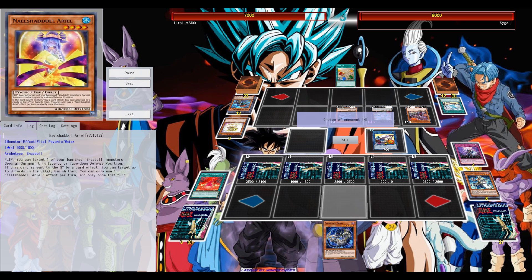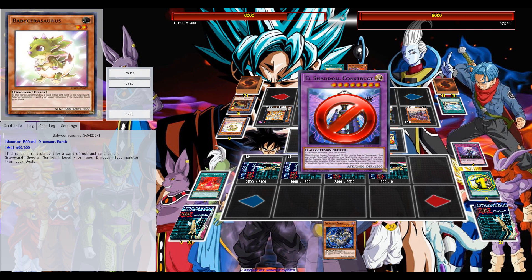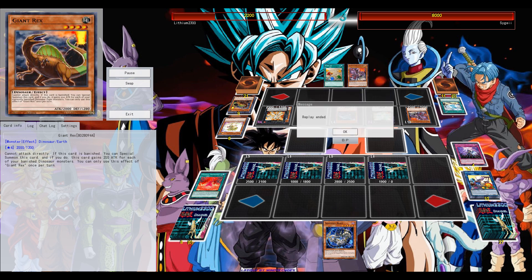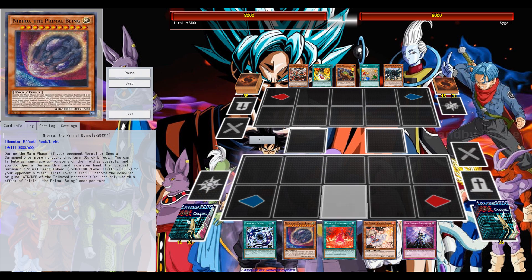Keep in mind that Dinosaurs is going to get that new Jewel Beast — I believe the name is a level one — that's basically a searcher for your Ultra Evolution Pill. It pops your babies, your Baby Sarasaurus or whatever, to get more searches. That also feels quite frightening, and might be a reason I prefer a third Ash Blossom in the main deck.